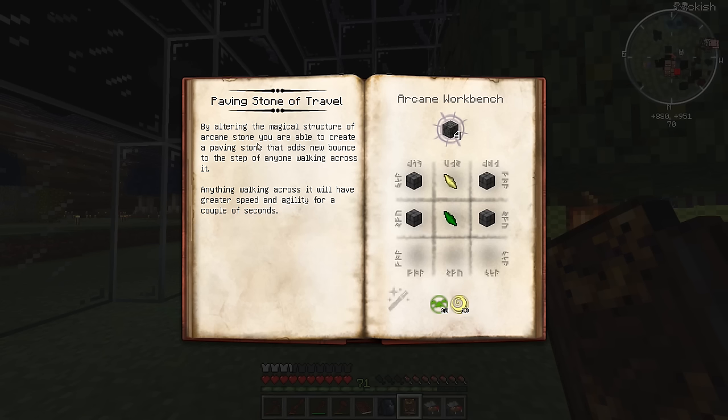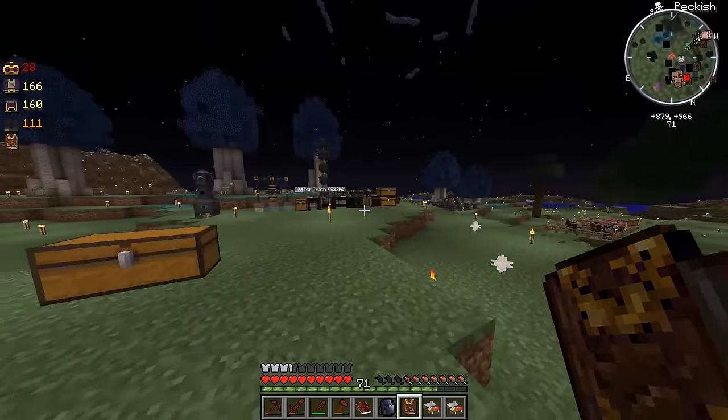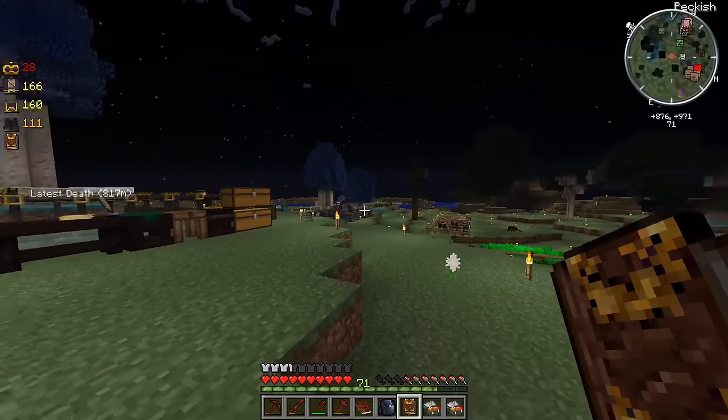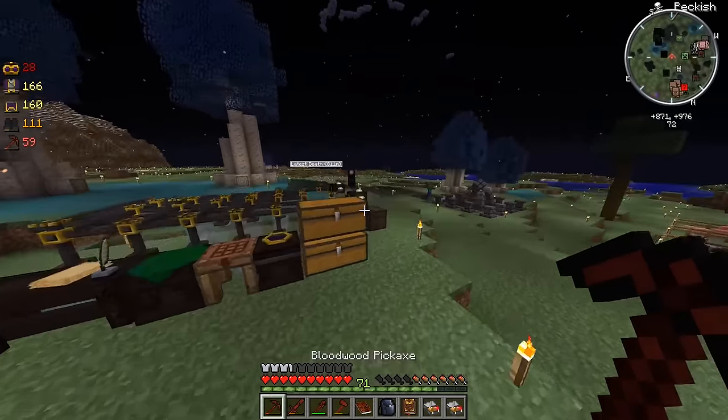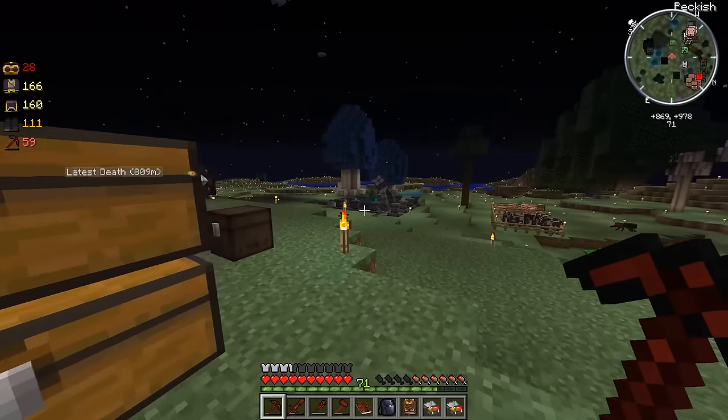I guess I have to do a little bit of research for that. By altering the magical structure of arcane stone, you're able to create a paving stone that adds a new bounce to the step of anyone walking across it. Anything walking across it will have greater speed and agility for a couple seconds. Let's see how you make the paving stone of warding. Oh, that's cheap! We have to make some paving stones of warding. Oh, there's a zombie over there by the arcane thing.